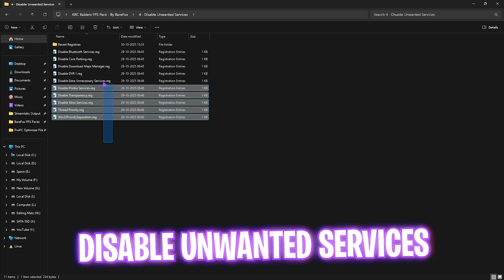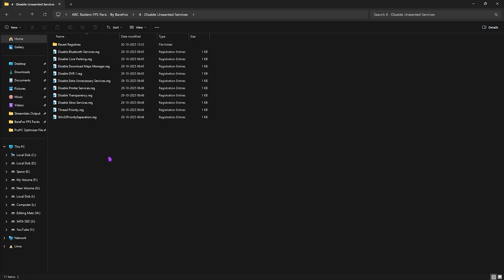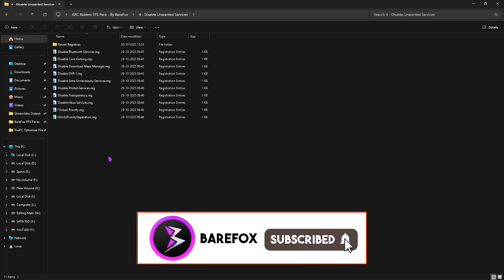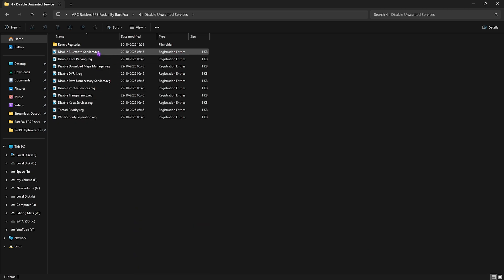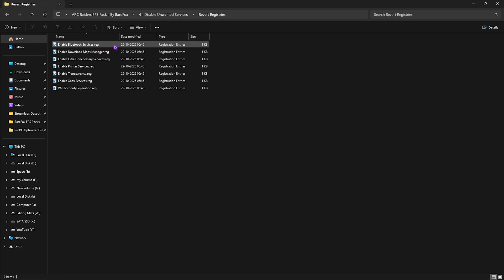The fourth folder is Disable Unwanted Services. These services are useless on your PC but still run in the background consuming resources. Simply double-click and disable every single one, except for Bluetooth or printer services if you use them. If you want to revert any changes, use the Revert Registries folder included.